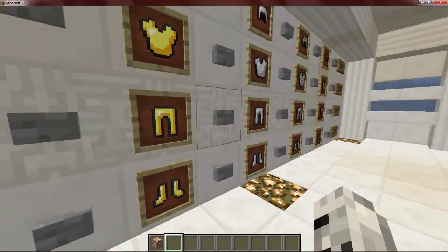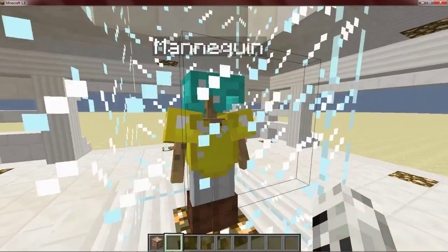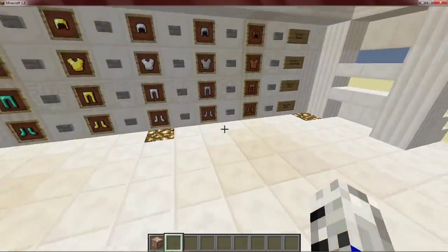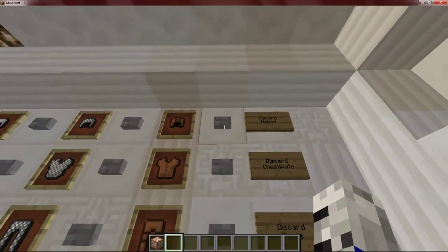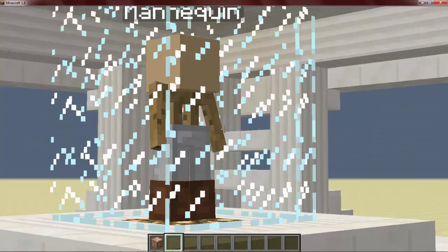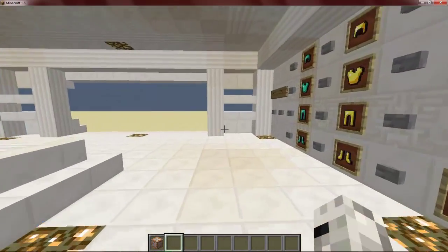You can see that he's there now. Also, what I've done is made it so you can't take the armor, because if you could, you could just get infinite diamond armor from this thing. What you can also do is just discard the armor — I can discard the helmet, which will put his head back on. You can discard the chest plate, so he's got no chest plate, the pants, no pants, and boots.